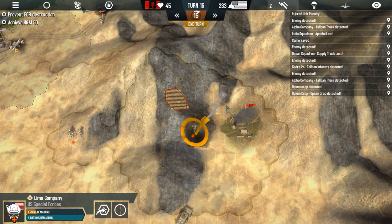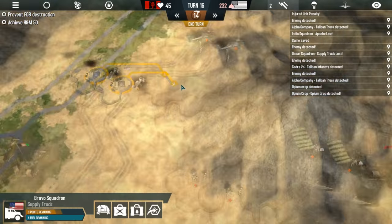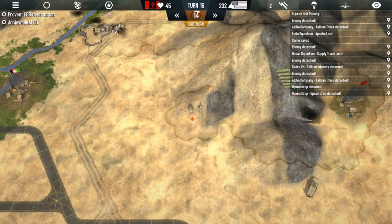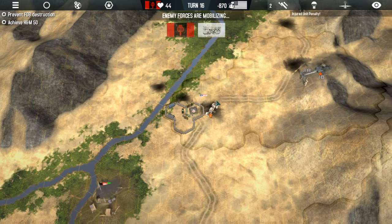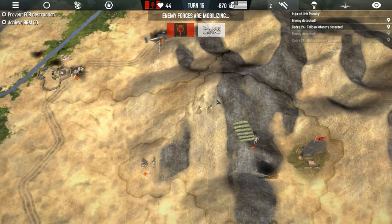Where are you taking fire from? Why can't I destroy this thing? He can't destroy it this turn. So we're taking fire but I don't know exactly where. I have to end this turn. Eyes on Taliban. Militia spotted.